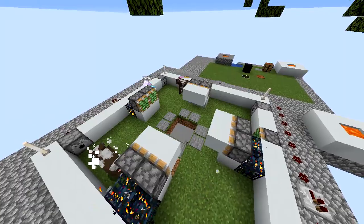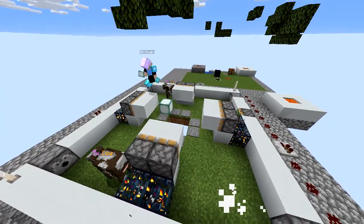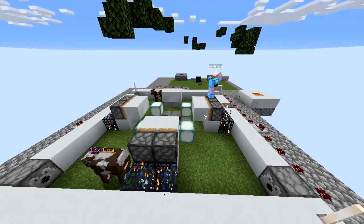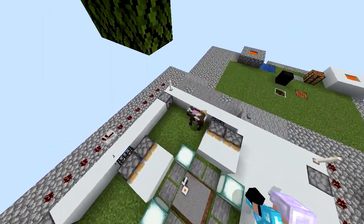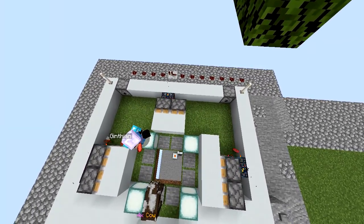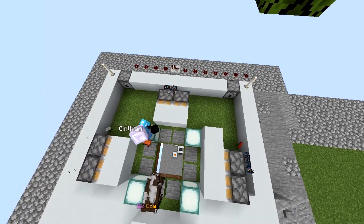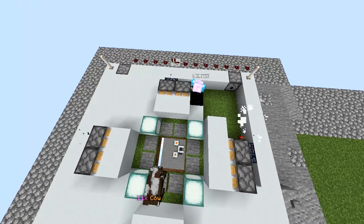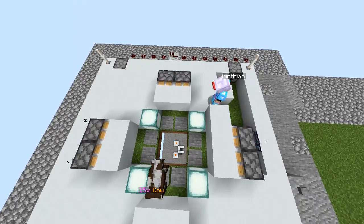After putting all the sticky pistons in place and adding the blocks in front of them, I'm then going to add lanterns to light it up. And then next I will start filling in all this grass space so that it's covered. I'll kill off these cows and throw the meat down through the hole. Let me finish this up — I'll be right back after filling this in and putting the repeaters in place.